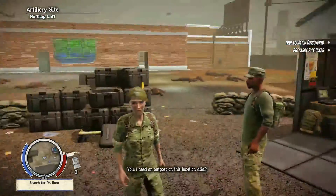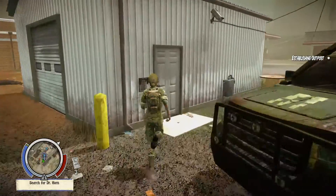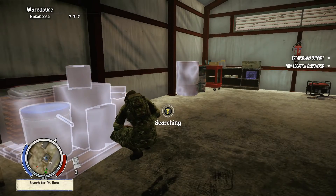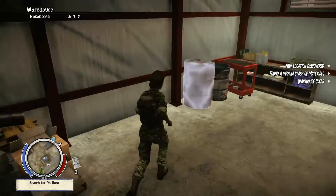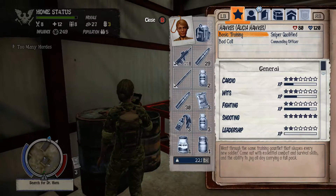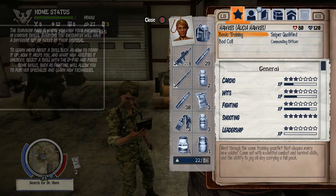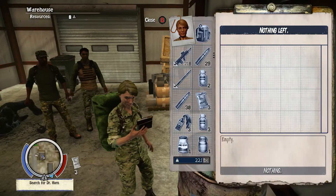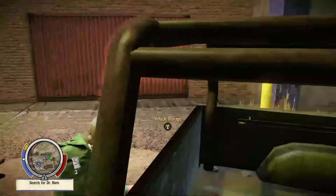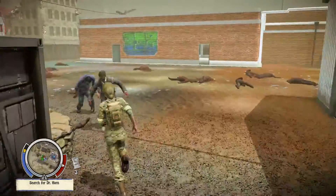I need an outpost on this location ASAP. This will ensure we can continue to call artillery strikes down on zeds. Searching - we've got construction materials and fuel. We're yellow on the fuel so I'm going to grab the fuel and put it in the boot. We don't have enough space for the construction materials, but we can come back and get those from here.